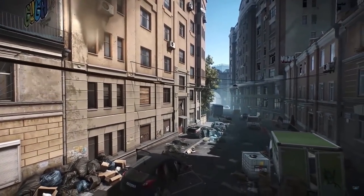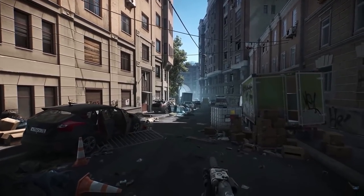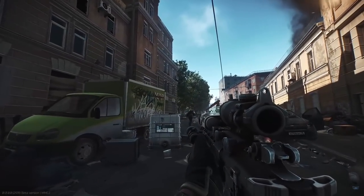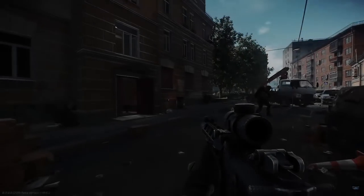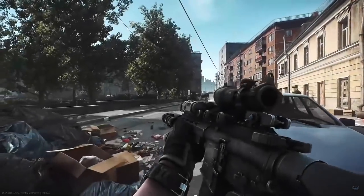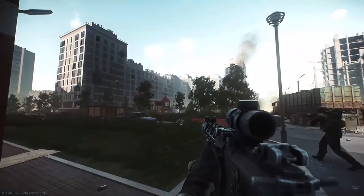Right off the bat this first part really shows some of the scale on the map. Especially while the people are walking up the street and you see this huge courtyard off to the left — a lot of these buildings are really tall, the sight lines are huge, and it looks like there's quite a bit of verticality in the buildings, so you're going to have to be looking up.